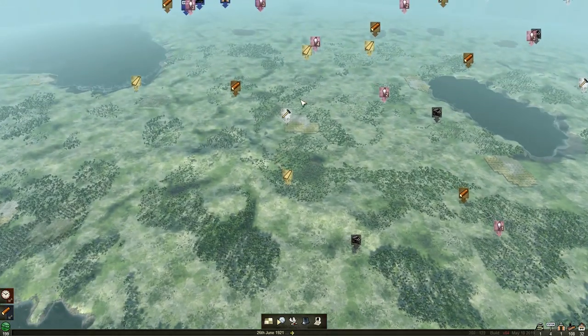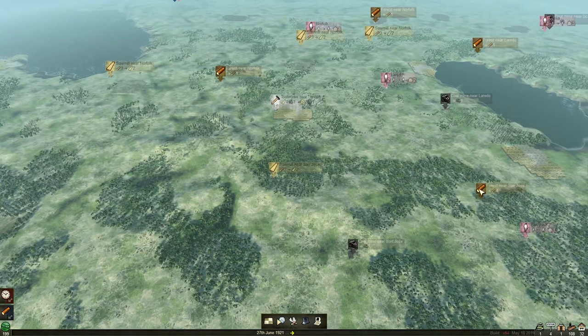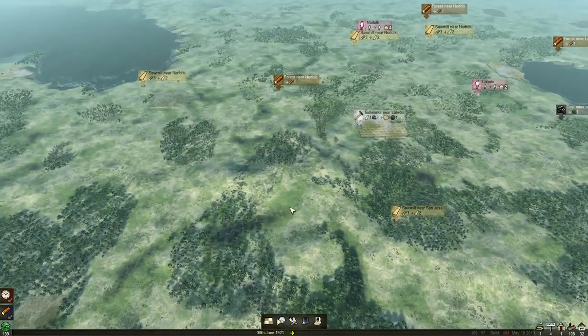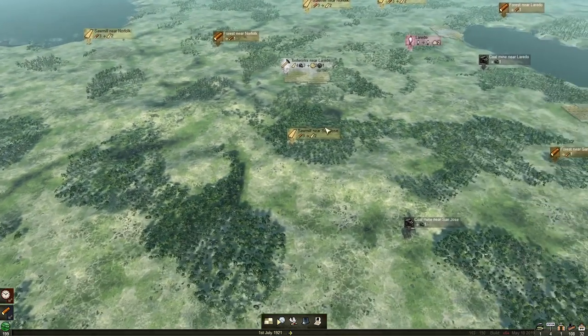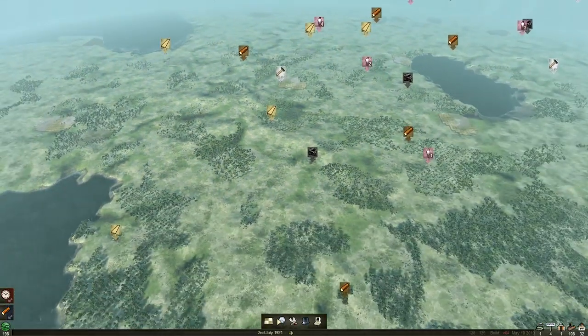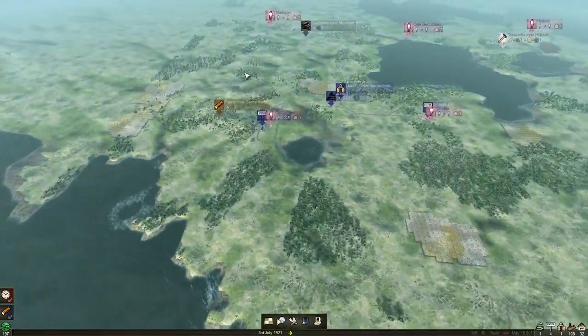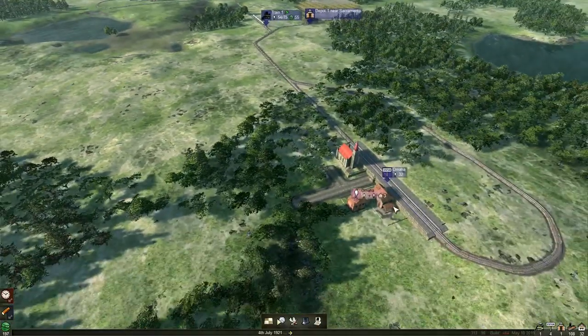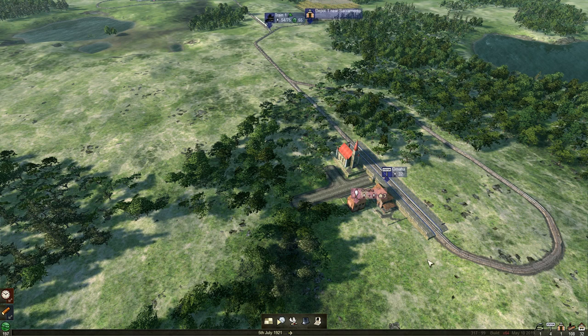We're going to let our train do that. We're going to now look for an ideal logging camp and earmark that. What we really want is a forest that goes to a sawmill that goes to a tool works, and ideally with a coal mine nearby. We've got two coal mines. I'm fairly sure two forests can feed a sawmill, but you can upgrade them as we go.